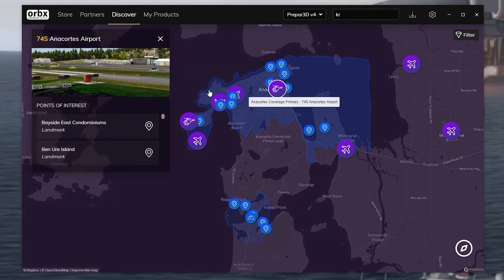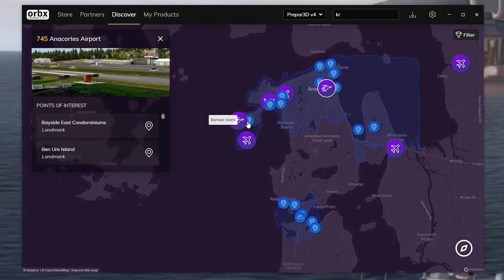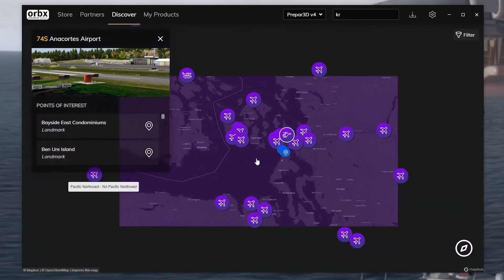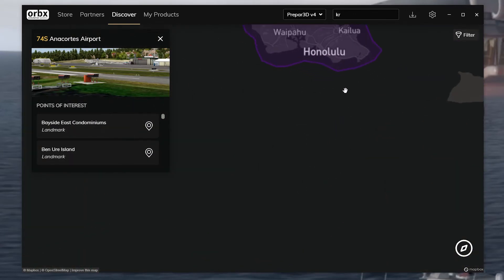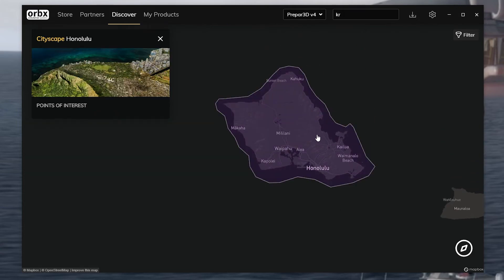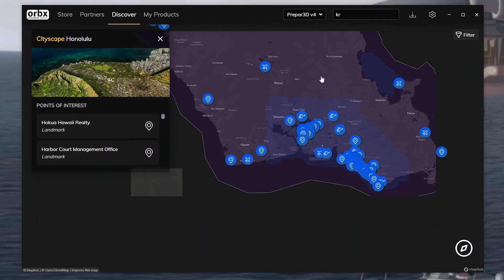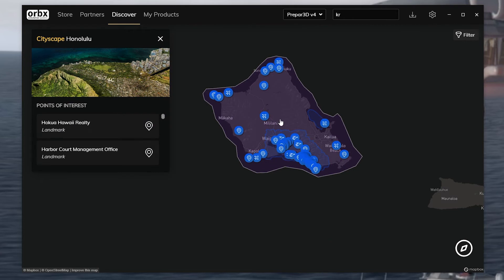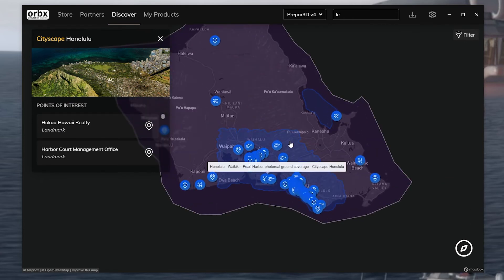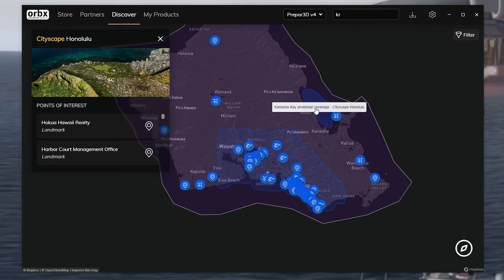Oh, here we go - this one has got all the detail. It has a large coverage area. And another good one to show off is this one over here - the Cityscape Honolulu. What's interesting about this one is they give you two different sets of terrain coverage. The Cityscape Honolulu covers the whole island of Oahu, but it also gives you the actual Honolulu, Waikiki, Pearl Harbor area in higher detailed photo real imagery - shown in a slightly different color. And the same with Kaneohe Bay as well, which is important for marine biological research and the Marine Corps air station there.